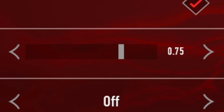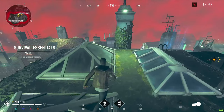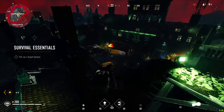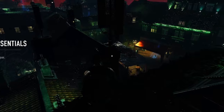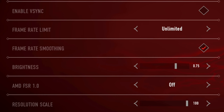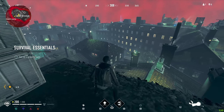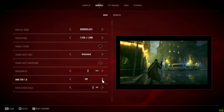For brightness, I set it to 0.75. Having it at 1 makes the game too bright and foggy, and 0.5 is too dark — you won't see people lurking in shadows and you'll get beamed from behind. 0.75 is the sweet spot, not too bright and not too dark. I have AMD FSR 1.0 off — it doesn't really look different and looks a bit goofy, so I keep it off.